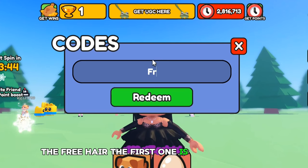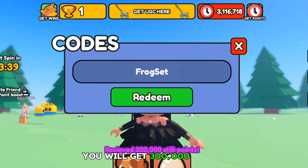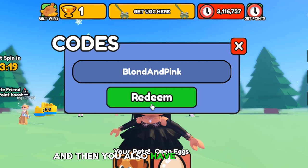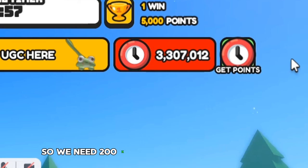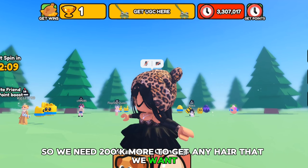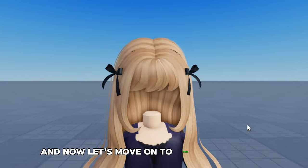The first code is Frog Set and when you put it in and redeem, you will get 300,000 points. You also have Blonde and Pink for 190k points. So we need 200k more to get any hair that we want. I will give you more in tomorrow's video.